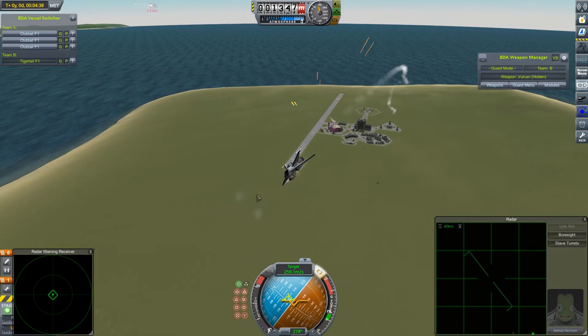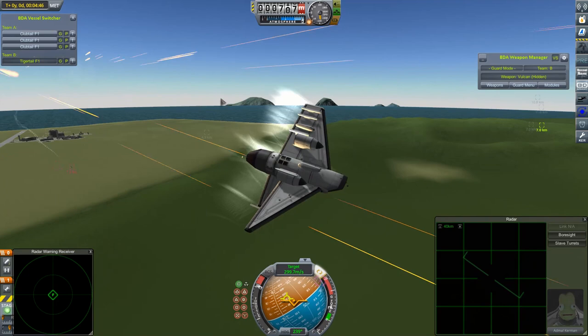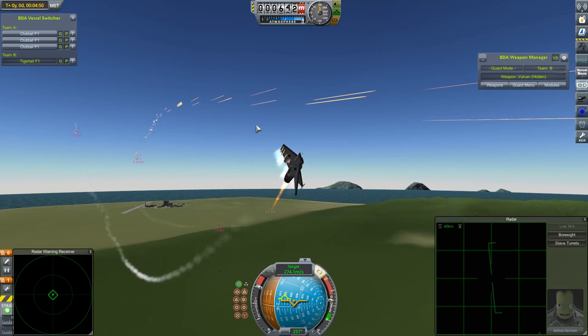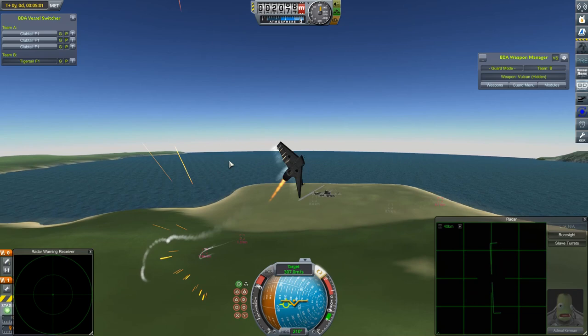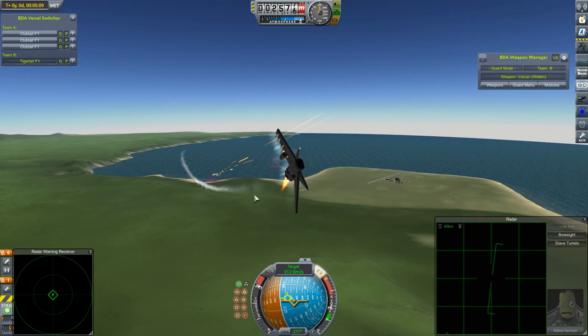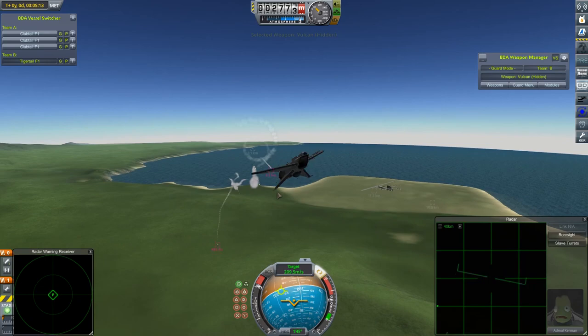It's another one of the Tiger Tails. So it looks to be pretty much two-on-one at the moment. This Tiger Tail running — he's lost a bit of his wing, lost all his control surfaces. He is a sitting duck. Admiral Kerman — sounds like a three-year-old's trying to say 'Admiral'. Anyway, you can run but you can't turn. Are the Clubtails going to be able to finish it off? He's running — I think that's pretty much his only option. The guns come in and just graze him. There we go, he's lost some more stuff. He can't fire up his engines — he's lost all his fuel. And that is the Tiger Tails out of here.